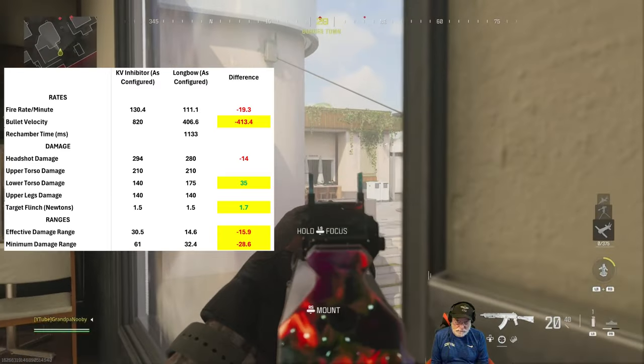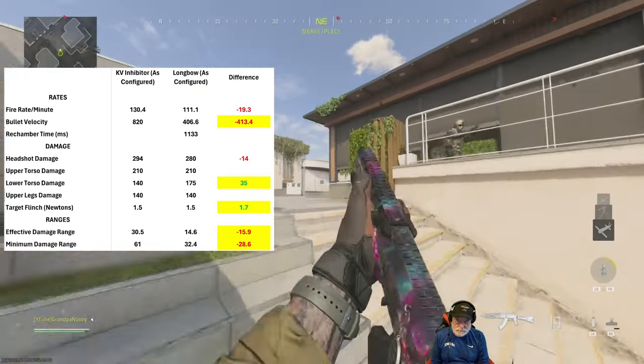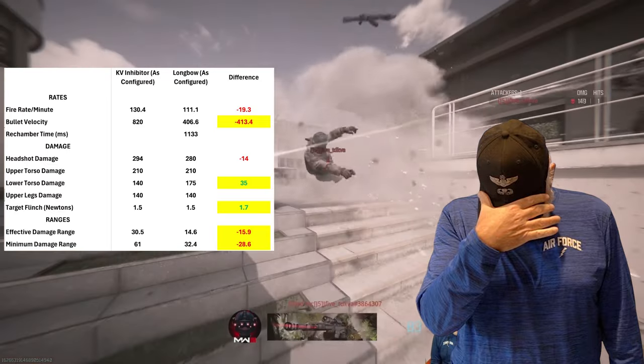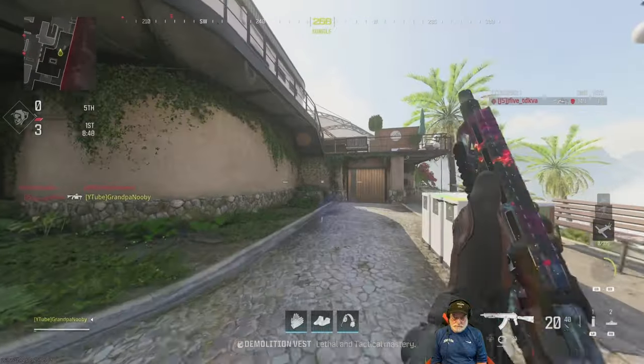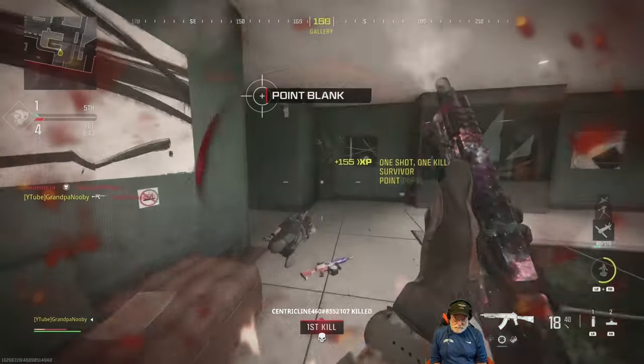The lower torso, though — it's a one-shot kill: 35 units better in damage than the Inhibitor. So the Inhibitor is not a one-shot kill to the lower torso, but the Longbow still is. With the Jack Tyrant, by the way — you have to have the Jack Tyrant kit on it.